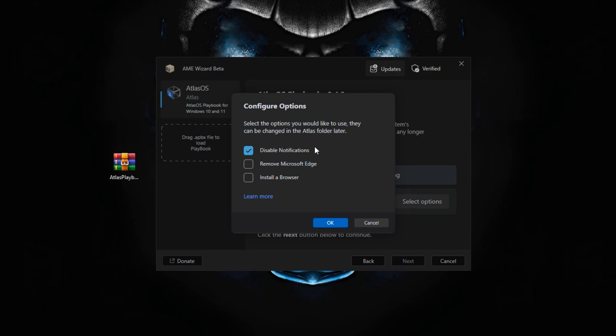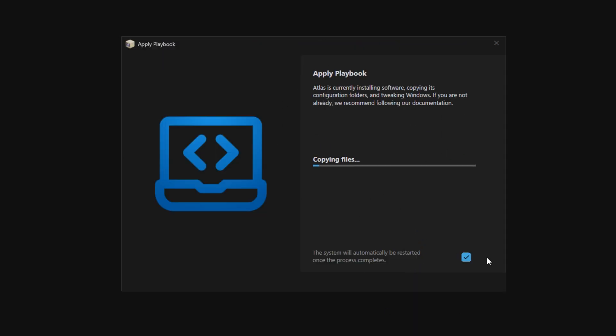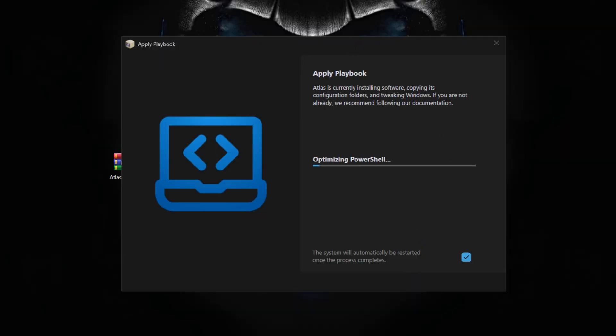Disabling notifications is really helpful since you don't want notifications running in the background. Click OK — all required configurations are completed. Click Next and it will apply all the settings you've configured. Just wait for it to finish applying and you are set to go.